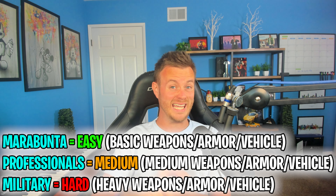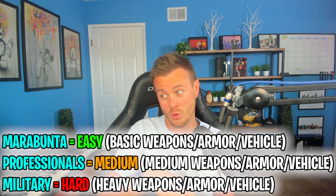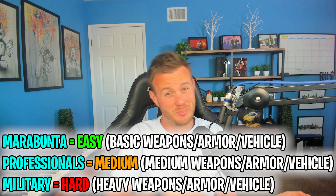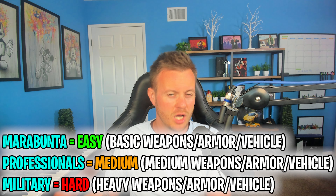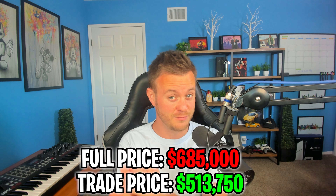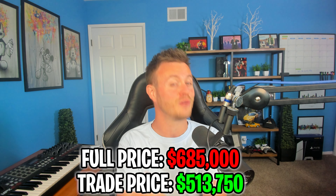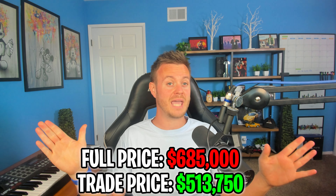You can have multiple choices on how you complete this heist. You can do it aggressively or stealthily, and there's going to be easy, medium, and hard difficulty as well. For armor you can choose light armor going all the way to heavy armor. Weapons will range from easy to heavy. For vehicles it'll be easy car to like an armored car. I think the $513,750 trade price for the Clucking Bell van you'll probably unlock from doing the stealth mission - but that's just my guess.